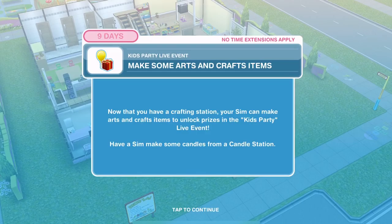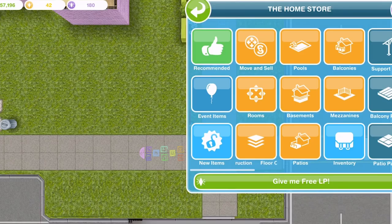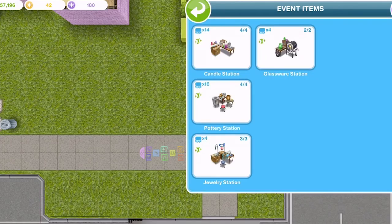The first thing you need to do is make some candles from a candle station. There are four different stations and they will come up in your home store. There's an event items tab now, which is where your items will go. You are only allowed a certain limit — you have four candle stations, three for pottery, and two for jewellery and glassware. At the start of the event, you will only be able to place candle stations down.